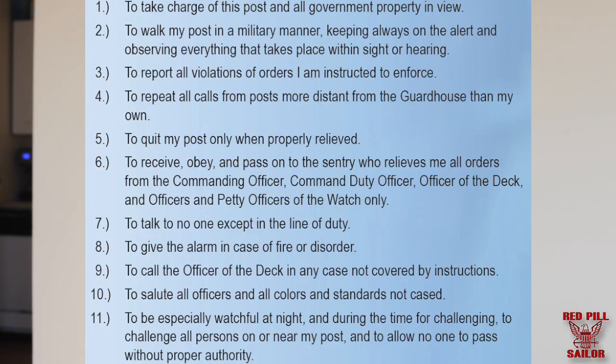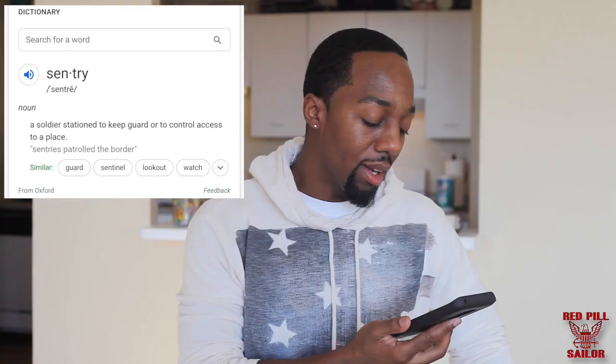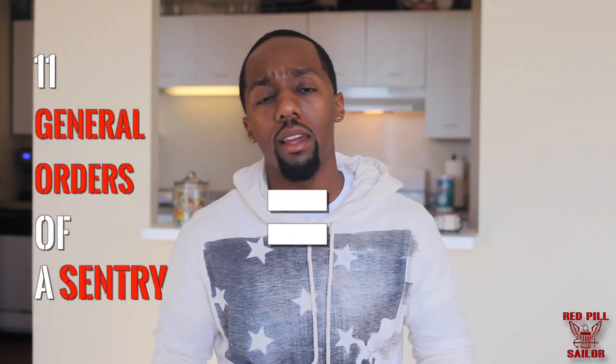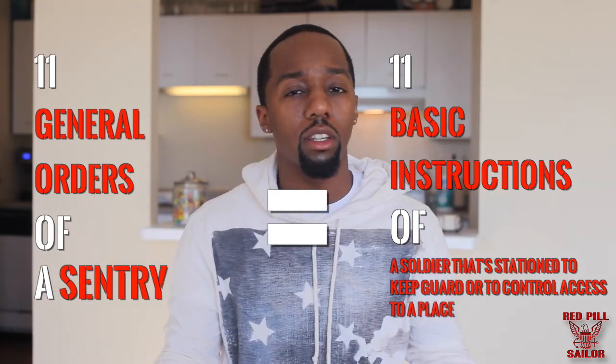This is not to be taken literally. I'm not by any means saying that this is a direct translation of the information that we read in the start guide. Once we get through boot camp, A-School, and out in the fleet, we'll really have a better understanding of this information in theory and in practice. I'm just sharing a little ratchet tidbits that I use to help me memorize what's on paper. If you've been doing your studying ahead of time, you're going to be ahead of the curve. Let's start with breaking down the 11 general orders of a sentry. What's a general order? That's like a basic instruction — 11 basic instructions of a soldier stationed to keep guard or to control access to a place. Urban translation: 11 things you should already know you're supposed to be doing when you show up to work.